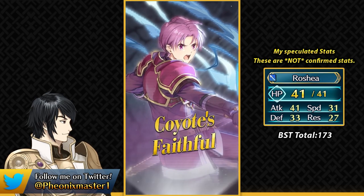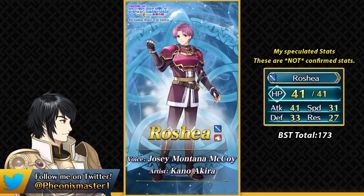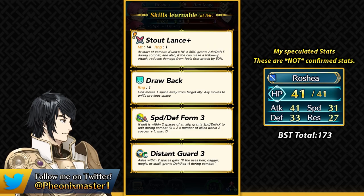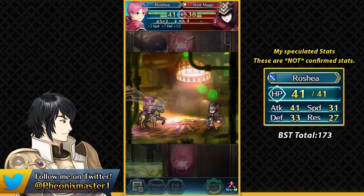Now let's move on to the demote unit of this banner, Roche — he is a Lance Cavalier. He's gonna have gen 6 BST and he's gonna be the kind of defensive cavalier, kind of like a gen 6 Ferdinand. He's got Stout Lance as a weapon, which is basically a non-seasonal Courtly Candle. So if you don't want to kill Dancer Eldigan, you can definitely use him for the Stout Lance for damage reduction. This is a really good weapon for slow lance units and slow armors. He's also got Speed Defense Form and Distant Guard with drawback, and I really want Speed Defense Form to be available at 4-star.